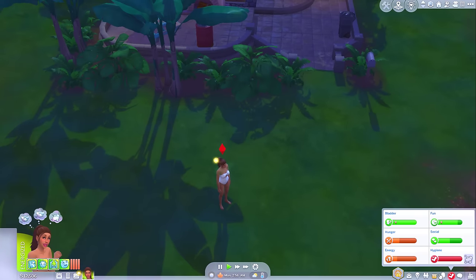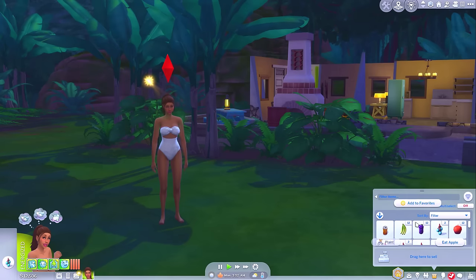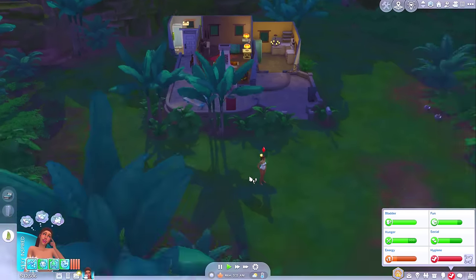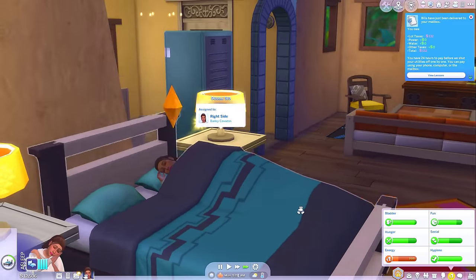All right, grumpy — let's see if we can cheer you up. Eat a muckleberry and an apple — you've got all this food here, have some food. Take a shower, get a good night's sleep. There we go. And then we'll wake up in the morning, you'll feel right as rain, ready for another day of exploring.